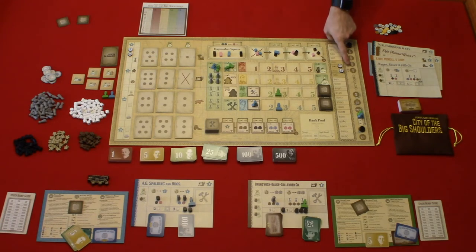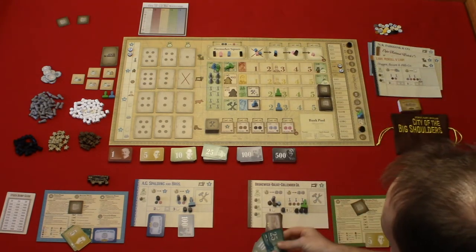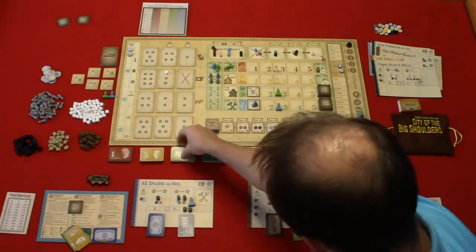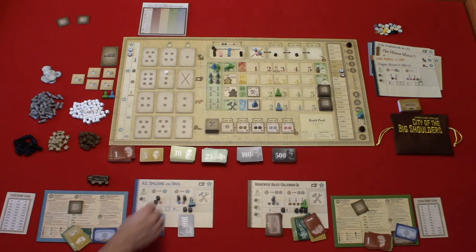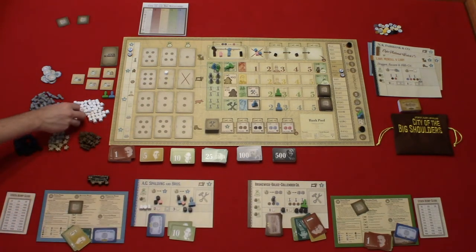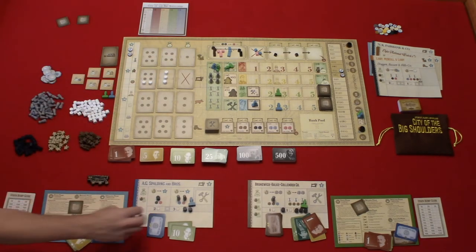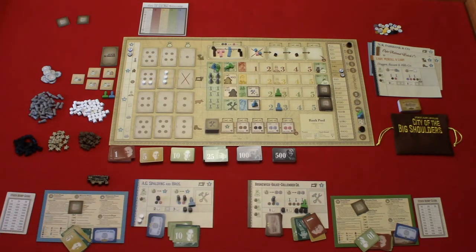For example: Brunswick bought resources from the supply chain, produced one good, sold it to a demand tile, and chose to pay dividends. Because it was double the stock value on the stock value track, it went up two spaces. Spalding bought resources from the supply chain, produced six goods, and sold four goods to the demand tiles. Since they paid dividends of $100, they went up two spaces on the stock value track.